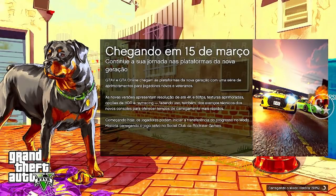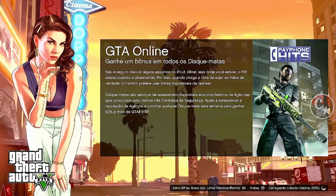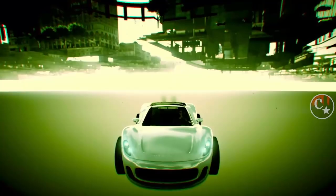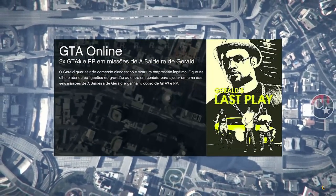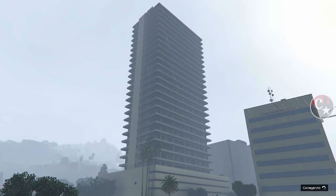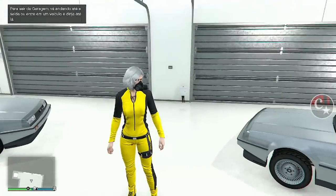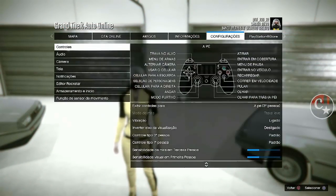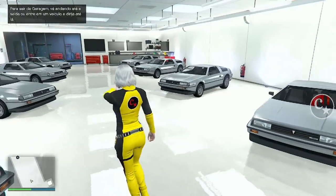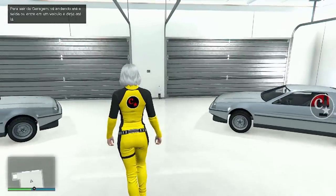Inicia novamente o jogo. Comecem a apertar assim que a moça aparecer: L1, L1, L1, L1 — alternadamente — até aparecer a tela de calibragem. Apareceu! Eu confirmo porque a gente tem que ir para o modo história. Chegando no modo história, obviamente a gente vai fazer uma sessão de convite. Tá tudo aí salvo — o dinheiro completamente na minha mão, no banco. Aí está um tutorial para quem não sabia desse novo método.